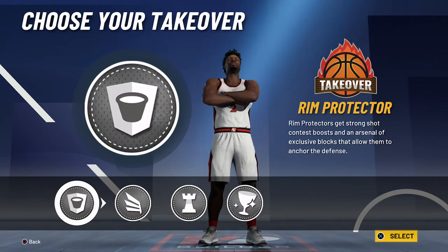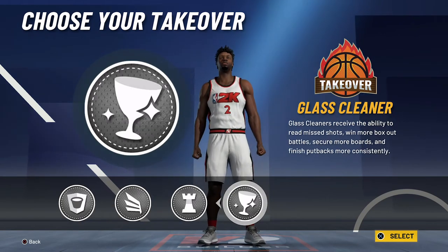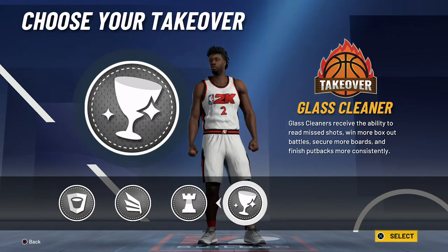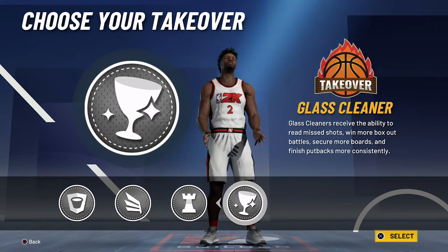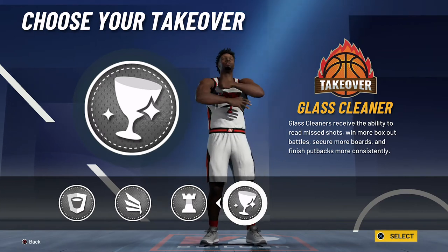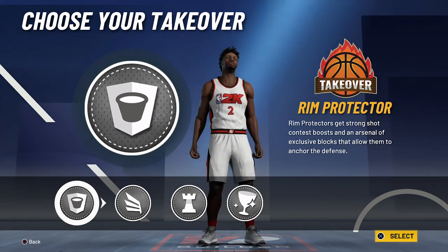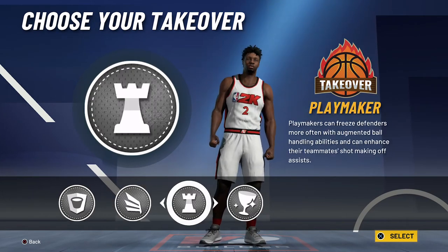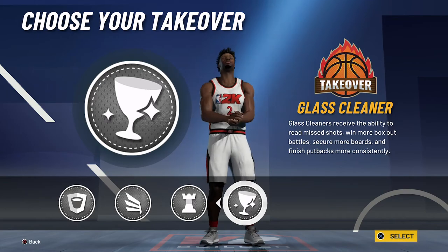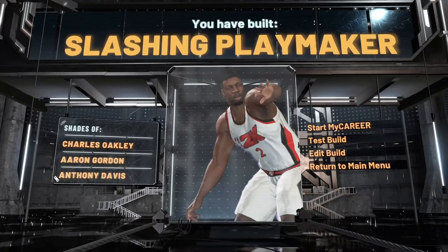For the takeover, I would go with either the rim protector takeover or the glass cleaner takeover. In college he was a great rebounder, but not as much in the NBA — he only had his first start at the time of recording, so he hasn't really had a chance to show off his rebounding or blocking prowess. But he was a really good shot blocker in college as well. You could even go with the playmaker takeover if you want — it doesn't really matter. I'm going to go with the glass cleaner takeover, and the build is complete. You have built a slashing playmaker — shades of Charles Oakley, Aaron Gordon, and Anthony Davis.